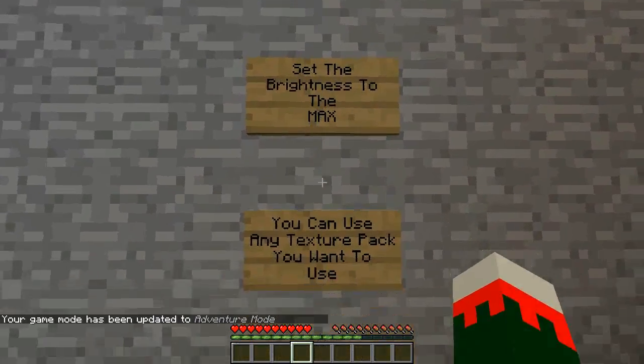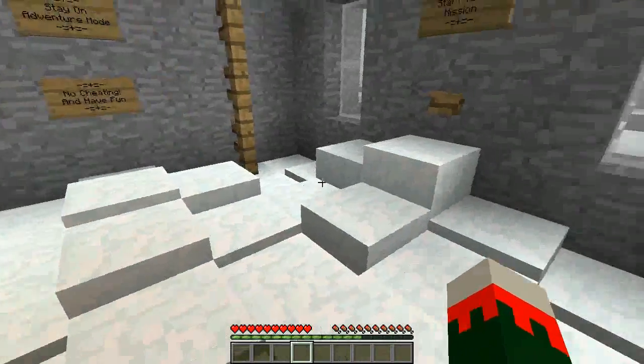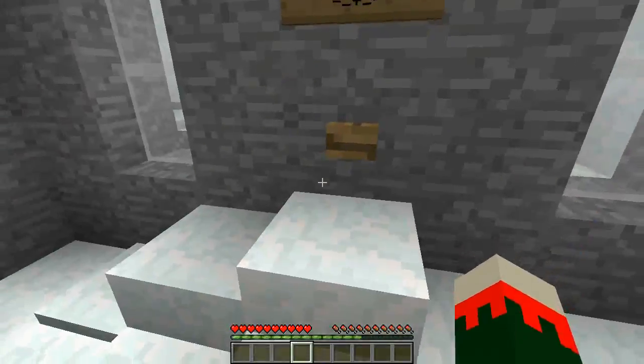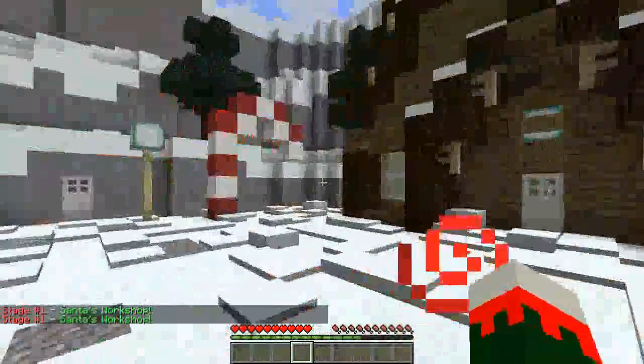Settings to be on: brightness to the max — always got brightness. You can use any texture pack you want to use. The brightness mission is one each level. So there's a Christmas present — I've got to look for a Christmas present.